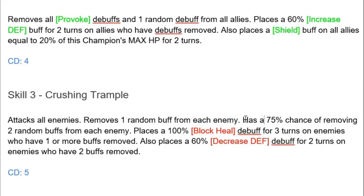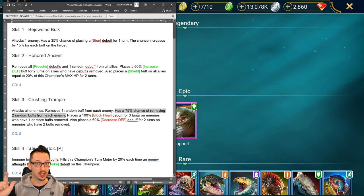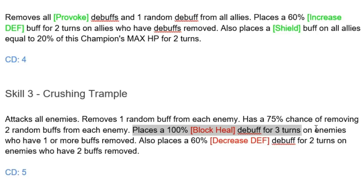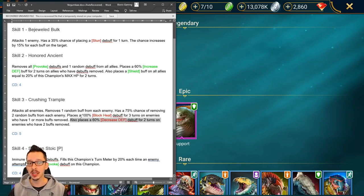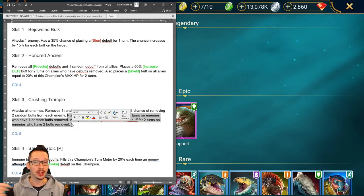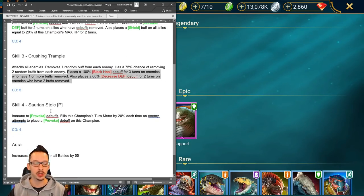Skill number three: Crushing Trample — attacks all enemies and removes one random buff from each enemy. It also has a 75% chance of removing two random buffs. There's a 100% Block Kill debuff placed for three turns on enemies who have one or more buffs removed, and a 60% Decrease Defense debuff for two turns on enemies who have two buffs removed. He'll come right in against shield-heavy teams like force teams in Tag Arena — I really like him overall.